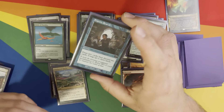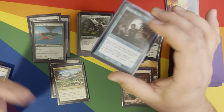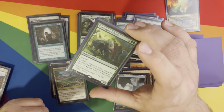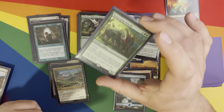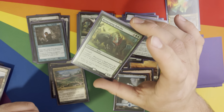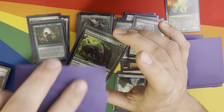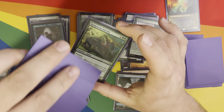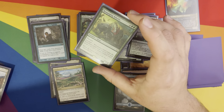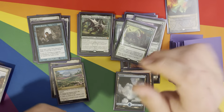Frantic Search — I'm in blue, I pulled it from a pack. I'm not 100% about keeping it in here but it's not bad. Rampaging Baloths — it can get out of hand, but it's a little expensive for what it does. I actually might end up taking this out because its effect can be replicated for lower mana, and that card slot might go better for something else.